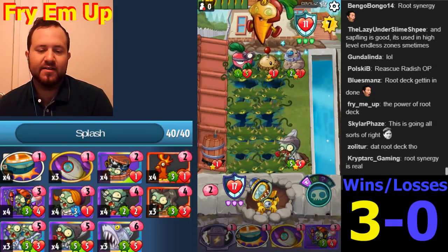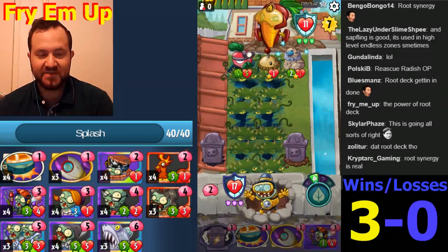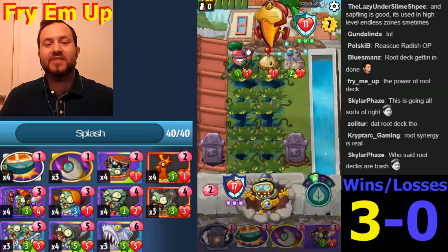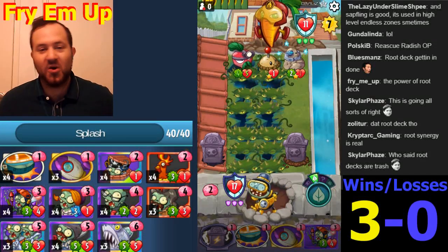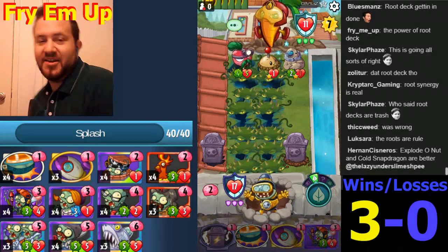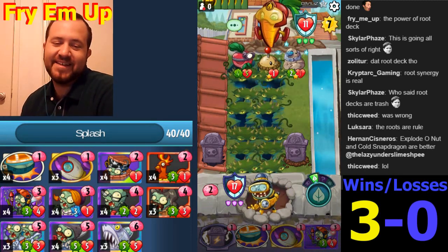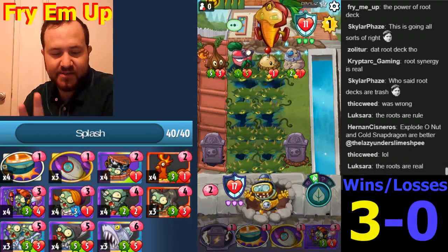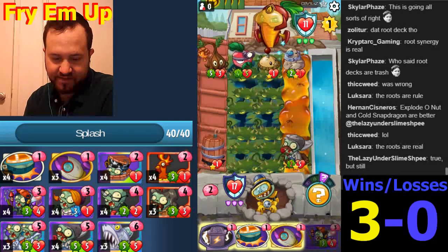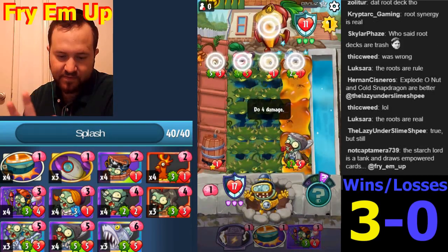It's a good day to Final Mission. Hopefully he doesn't have any more Gravebusters. There's no way we're losing to a root deck - I don't care. The root synergy is not real. This deck consists of Potato Mines and anything that says Root on it. There's actually no synergy between running Dickweed, Gravebuster, and Starch Lord - there's anti-synergy because you can get those cards anyway from Starch Lord and they don't get buffed by Starch Lord. Root decks are not good.